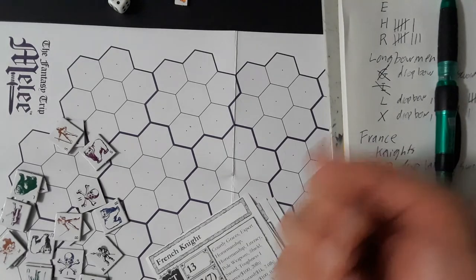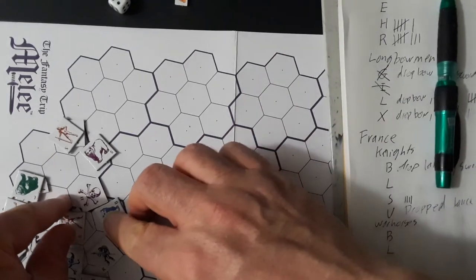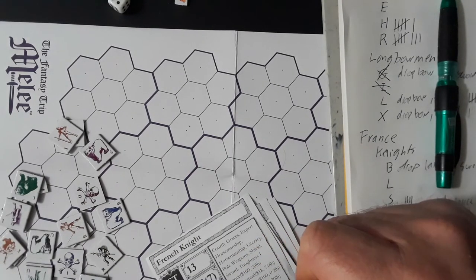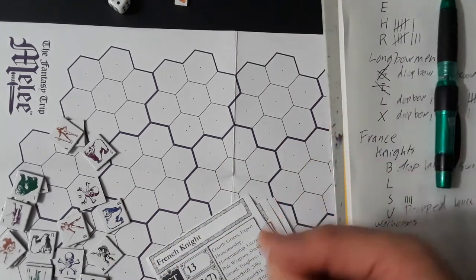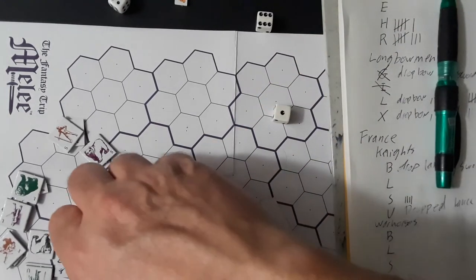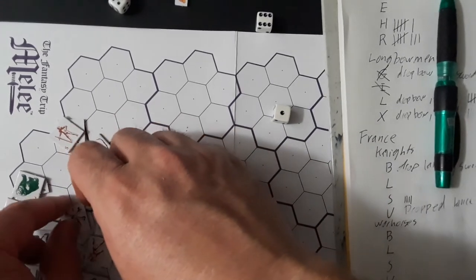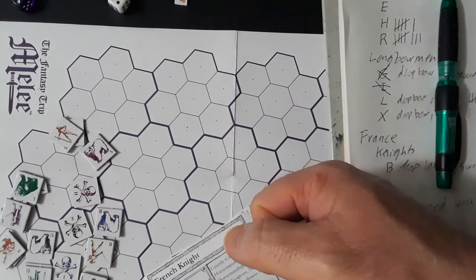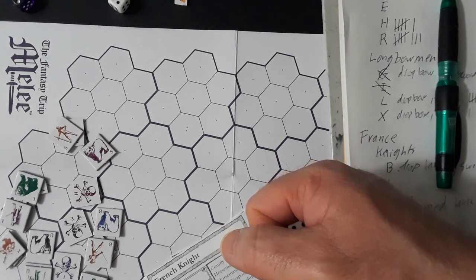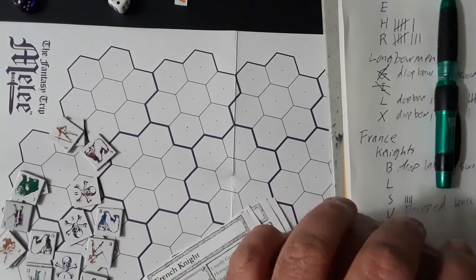French are purple — French have initiative, English take the first move. B is engaged so he's going to take a shift onto R and needs to retain his footing — and he flubs it. L pushes forward but there are no free hexes there, so he's just going to stay.